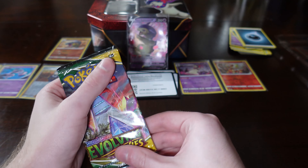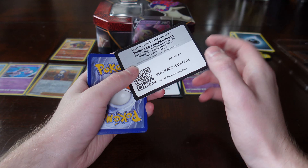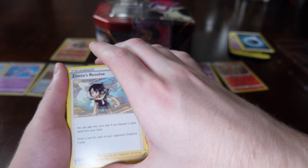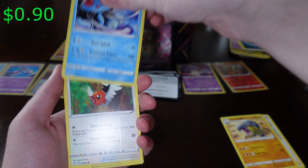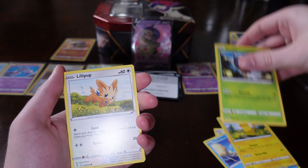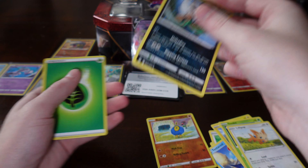And then we got our last pack. This is sad — I wanted to get something really good. Here we got a Fletchling. Here's a code. Another Zinnia's Resolve, regular Hippowdon, Tentacool, Fletchling, Tentacool, Pikachu — got a little Pikachu. Seedot, Lillipup. Reverse holo Roggenrola. Dang, these were pretty bad.